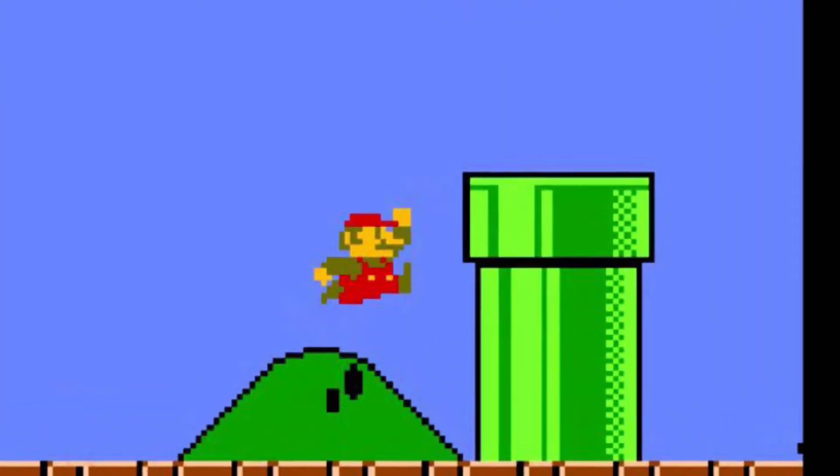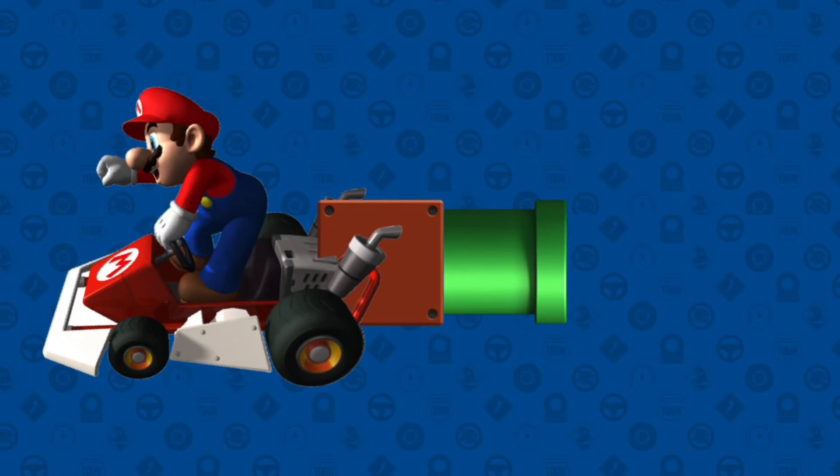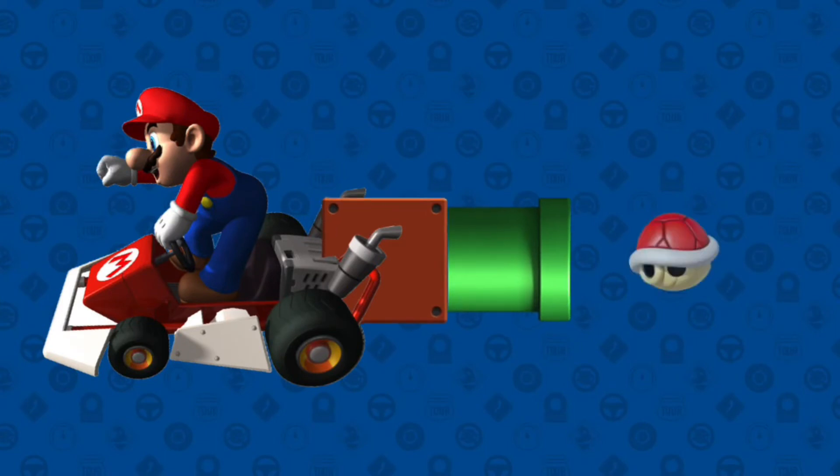For number 3, we have the green pipe. When used, a green pipe would appear on the back of the cart. The green pipe will suck up any items that are about to hit the player, such as shells and boomerangs. When sucked up, the pipe will spit the items back out.